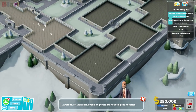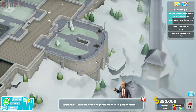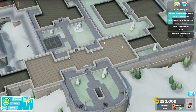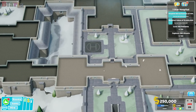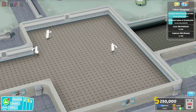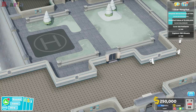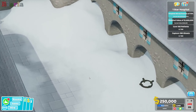Supernatural warning - a band of ghosts are haunting the hospital. We get these coming in so that people can walk into the hospital. Let's pause for a minute. We get these ghost infestations - that's the thing about Rockfall Castle. On star one, we need to capture 180 ghosts. It's a big old level, this one.